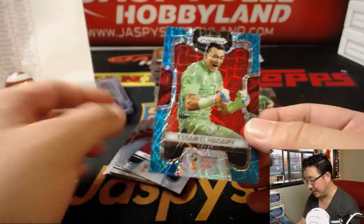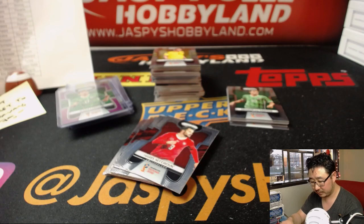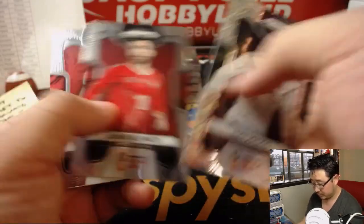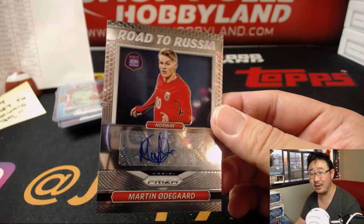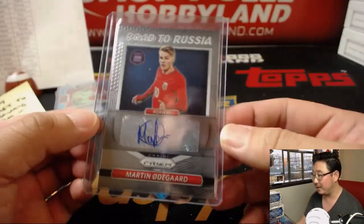We've got Issam El Haddad for Egypt, 117 out of 125 — that will go to Kip. And there's an auto — Road to Russia, Martin Ødegaard for Norway. That goes to John Goss. I don't think Norway is in the World Cup, but he was part of the Road to the World Cup. There he is — the midfielder, on Real Madrid. This is a keeper, actually. One for the future.